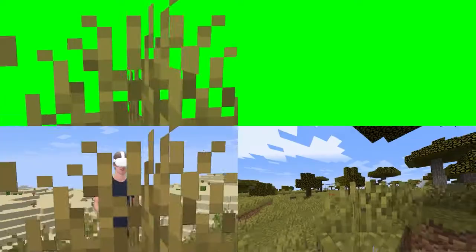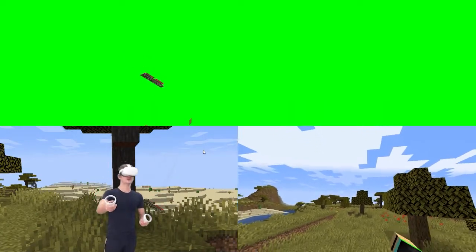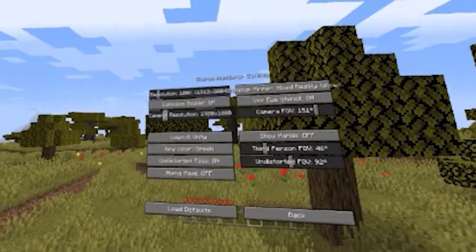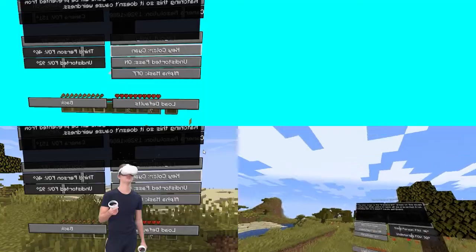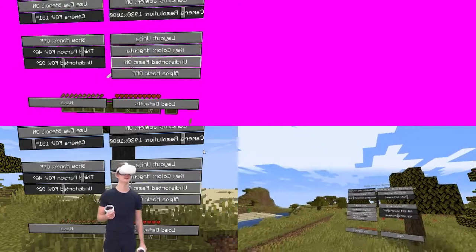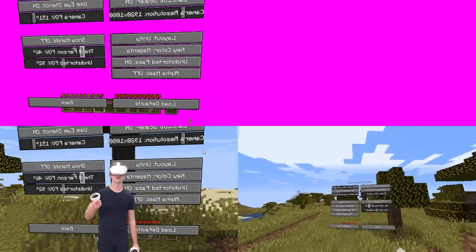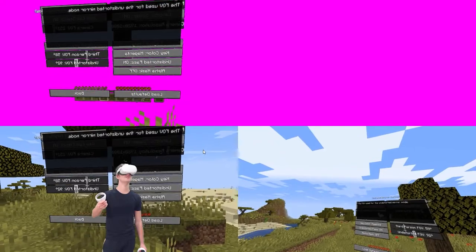The grass isn't the best color right now because I'm keying out green on green — I don't want to do that. So I'm going to go back to Options, VR Settings, Stereo Settings, and go over to the key color. Instead of green, we could do cyan, but cyan and blue are too close to the sky. There's red flowers right in front of me, so magenta is the best color. There are also different options here — you can change the third person perspective, something like that.